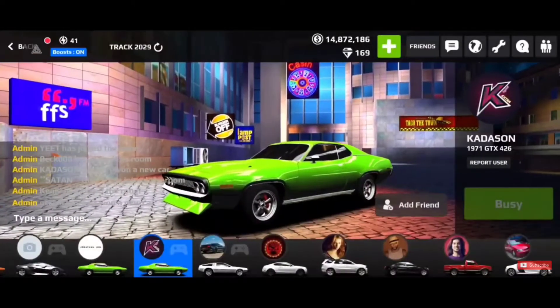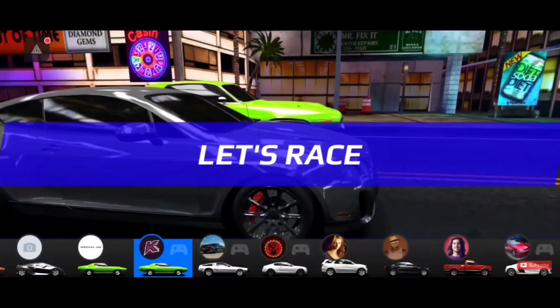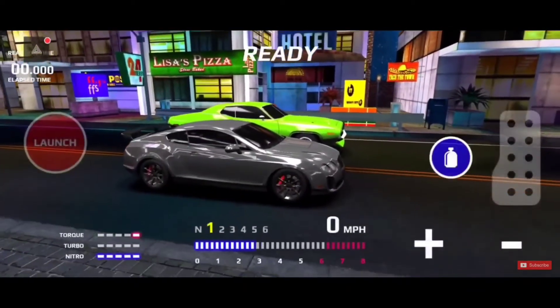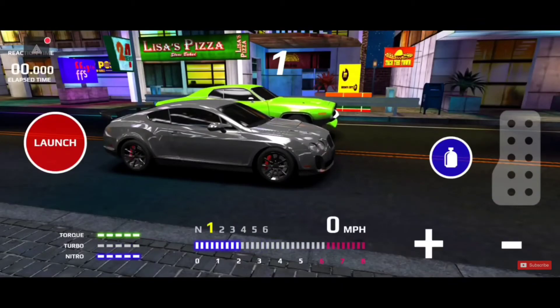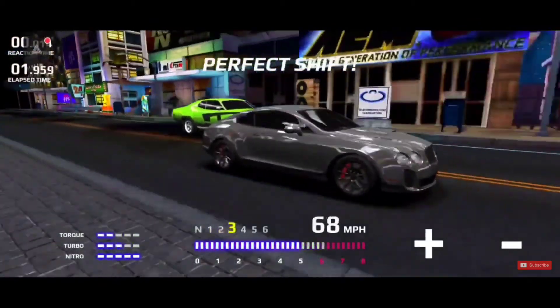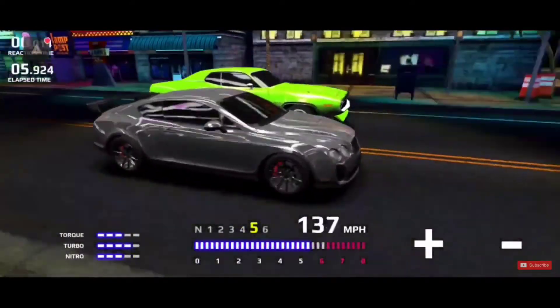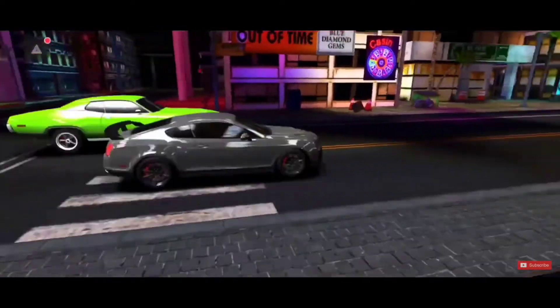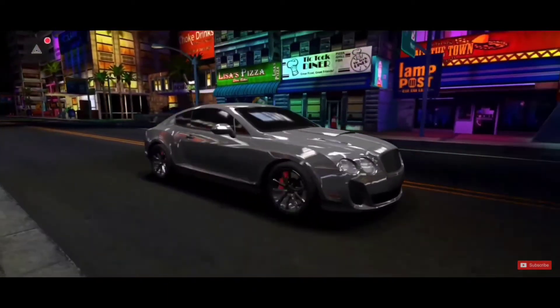This is going to be the Perfect Launch tutorial for the Bentley Continental. The launch on this car is going to be early first light, and all your shifts are going to be first red bar. I tend to go for the last white bar on my first shift right there, and then all your other shifts are going to be the first red bar. And the fifth going into sixth, you do not shift — so the last shift, you do not shift. And you should run a pretty good time.